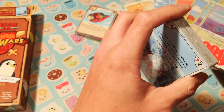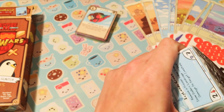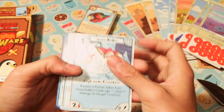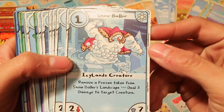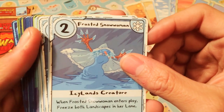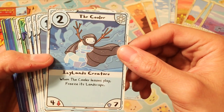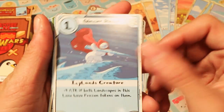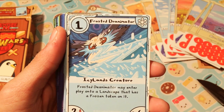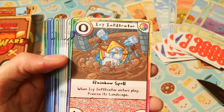I always feel like these videos just kind of show how terrible I am at opening these. Some people are just gifted — I'm not one of them. I'm not cool enough to open packs. Snowballa. Frosted Snow — Snow Woman. The Cooler. Glacier Racer. Frosted Dementor. Icy Infiltrator.